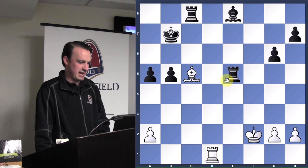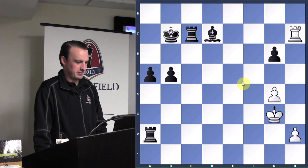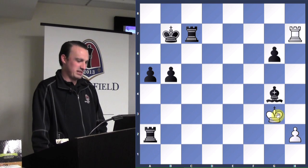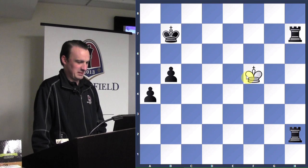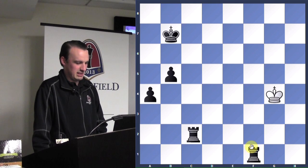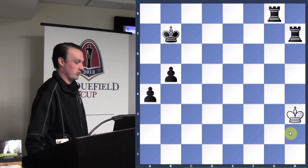White decides to abandon the bishop — it's not going to last much longer. They take the pawn. Rook takes, king takes. Now they've got the easy way to checkmate a king with two rooks — you just line them up a rank apart, keep going up, and there's nothing white can do except get checkmated.